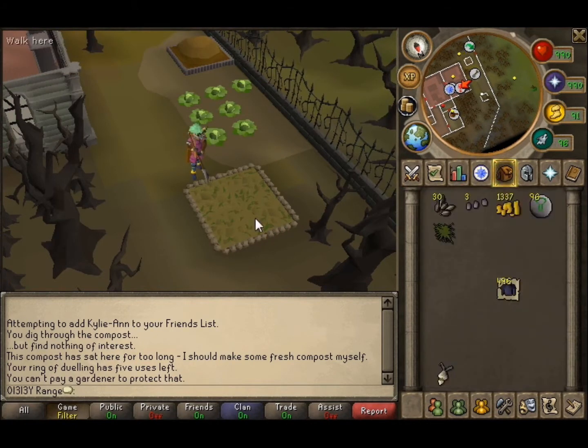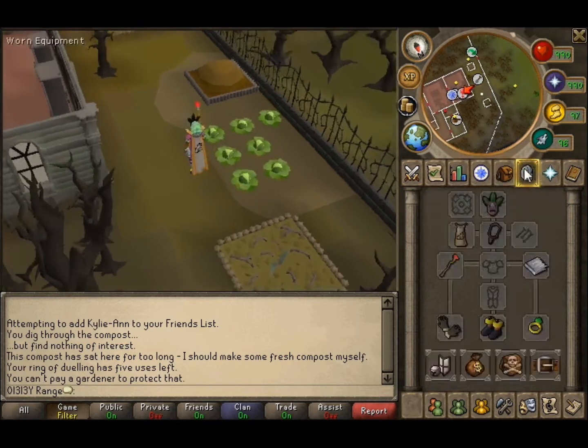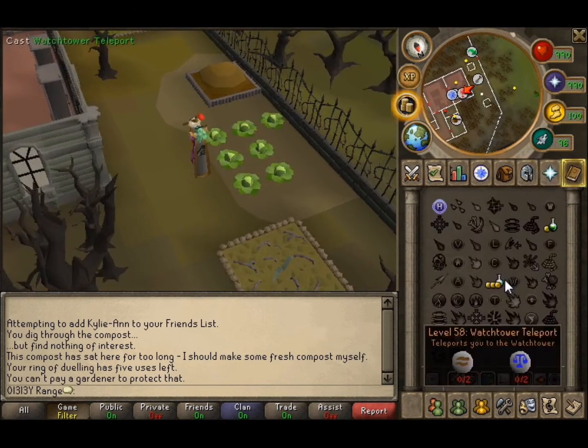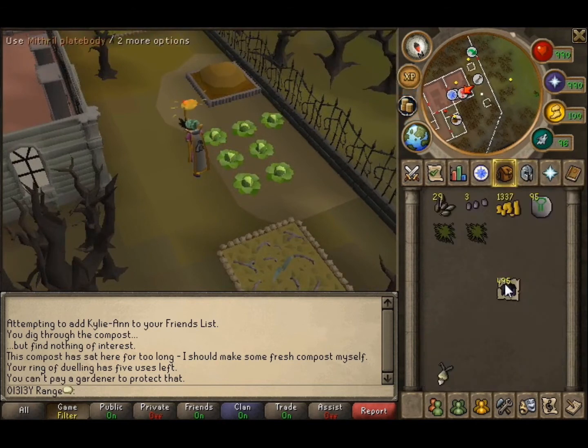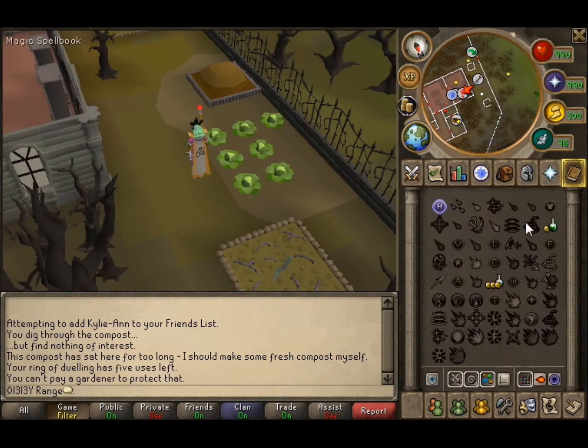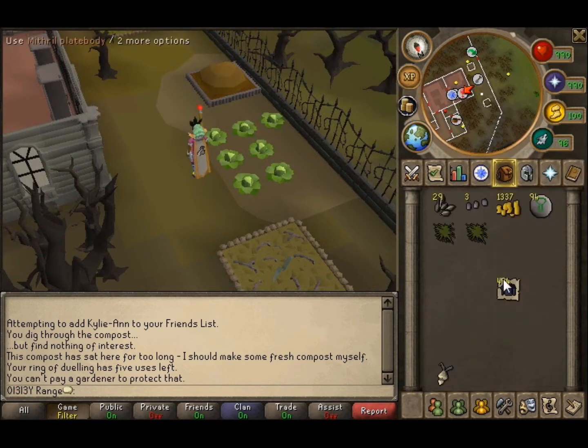What you're going to do is, while you're here, you're just going to grow evil turnips. Evil turnips take about 5 or 6 minutes to grow — they're really, really quick. So you can just sit here alching while you're getting money. I'm just going to do a time-lapse here so you can see the alching and everything.